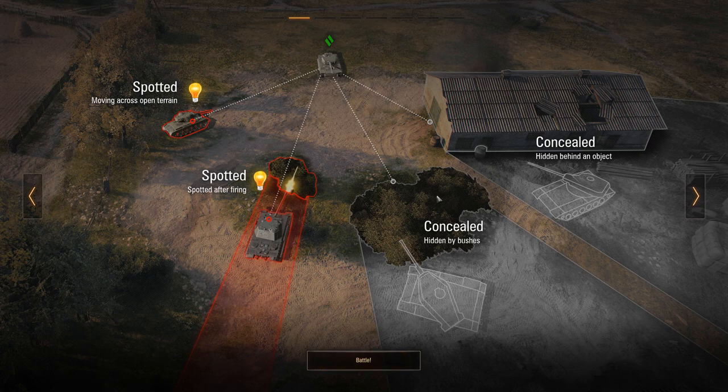The small versions of repair kit and first aid kit require you to manually select which module or crew member to repair. If you're out in the open, you're more easily spotted. Light tanks have a special ability making them harder to spot even in the open. If you're close to a bush and fire, you'll get spotted. If you do not fire, you remain concealed until an enemy gets too close. If you pull back about 15 meters behind the bush, it goes opaque — you can fire through it, but you won't spot enemies or be spotted in return.